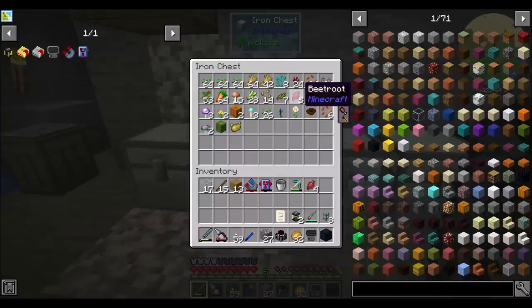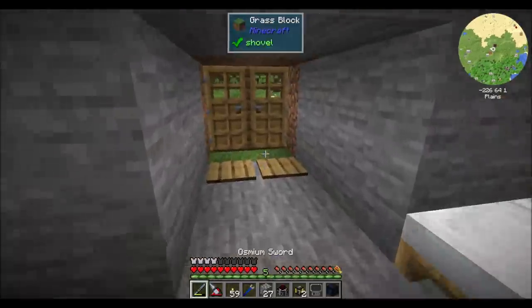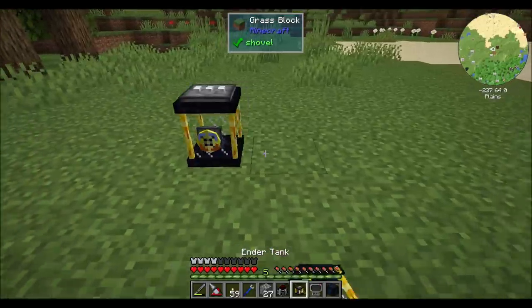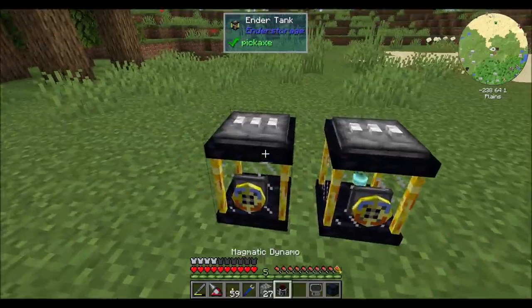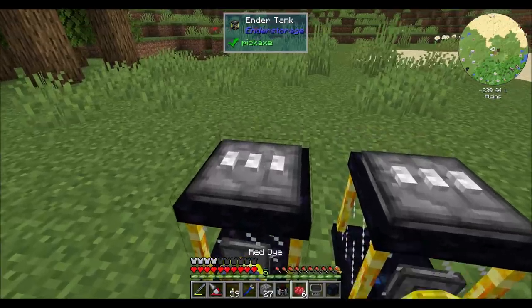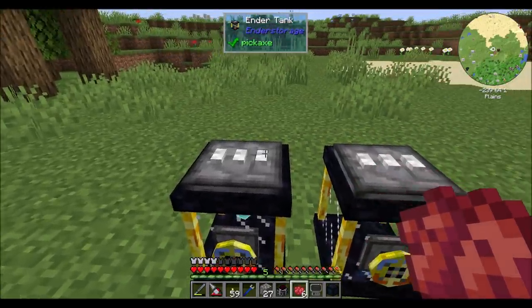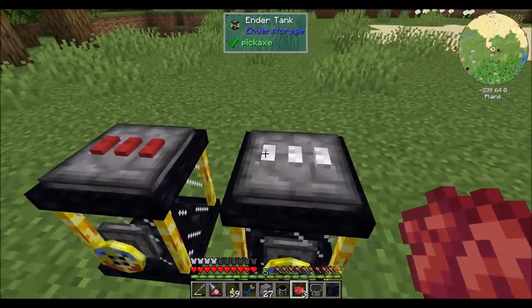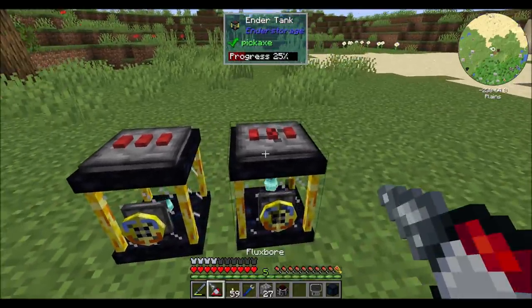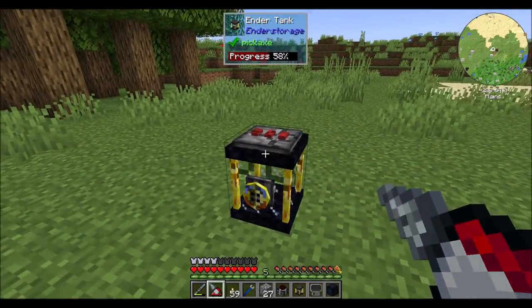So with that said, let's get some beetroots, because I like to change the color of my endertanks. For those of you who are not super familiar with the endertank mod, they work kind of like ender chests, where you can put liquids in one and it'll automatically fill up the other one. You can color code them, and only the color codes that match are going to be the ones that get filled. There are three little colors on top of each one. Because this is going to be lava, I'm making this a red, red, red color. They don't have to be all reds — I could have done white, white, red, or white, blue, red. You can have pretty much as many combinations as there are.